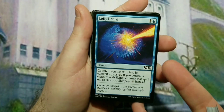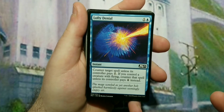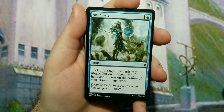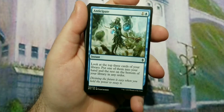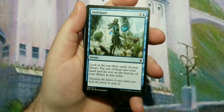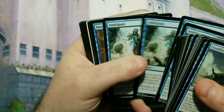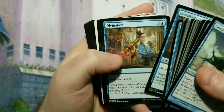For counter magic, we have Lofty Denial — it's two mana to cast and counters a spell unless the controller pays four if you control a flyer, which is what this deck does. Playset of those. Anticipate is the first draw spell at two mana: look at the top three cards, put one in hand and the rest on the bottom. It's a budget replacement for a Brainstorm effect. Divination costs three mana and draws two cards — again, budget, but I wanted to draw as many cards as possible.